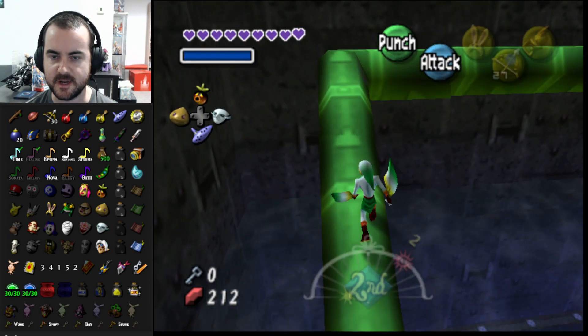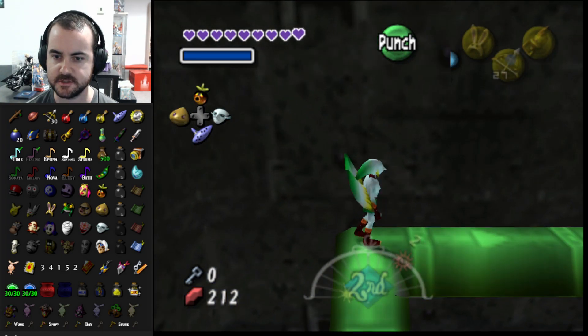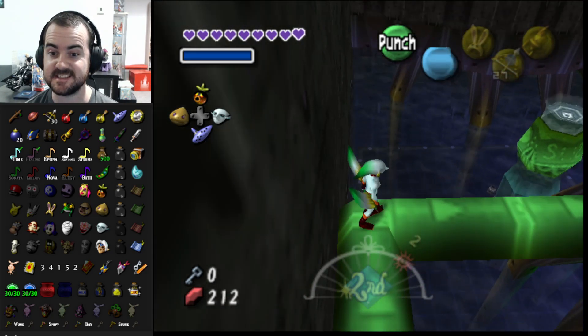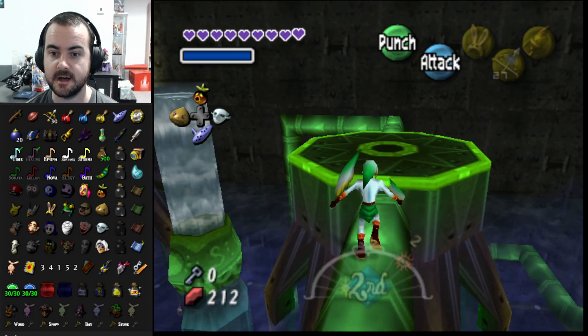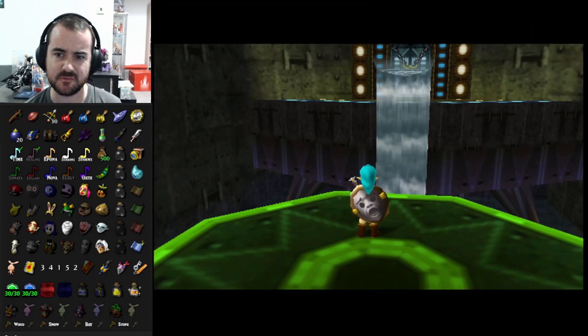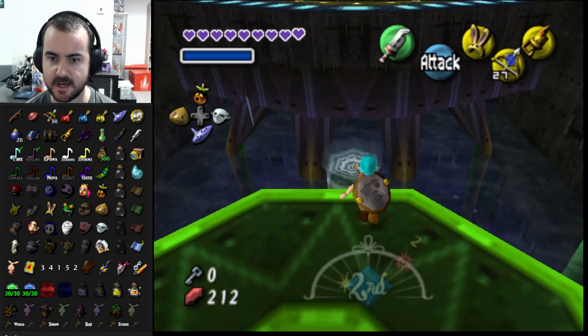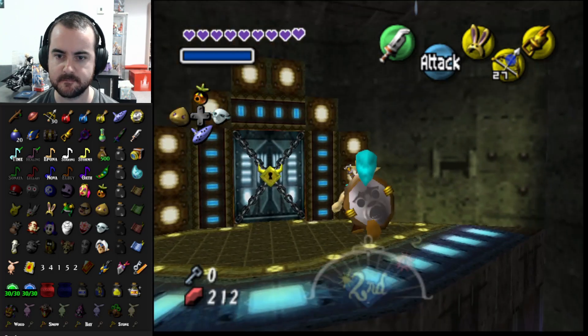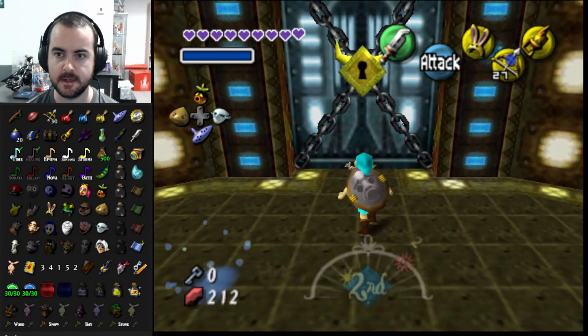This took longer than it should have, but we basically full-cleared the dungeon outside of fairies. Considering we didn't use a single key, I think we did a pretty good job. The only key door I remember seeing was to the eyeball mini-boss where you normally get ice arrows.